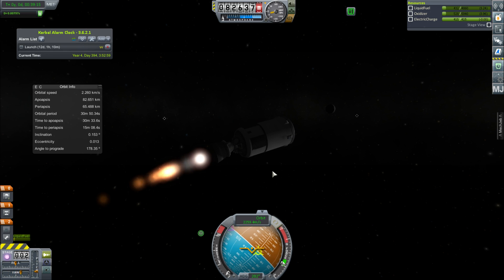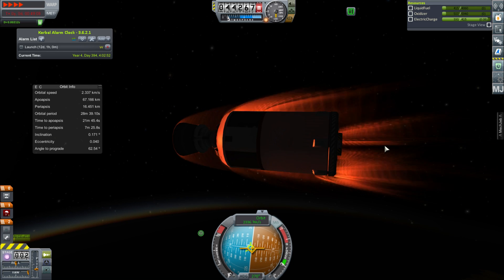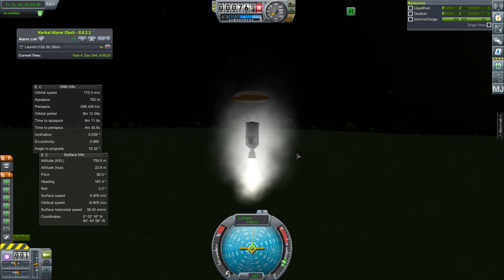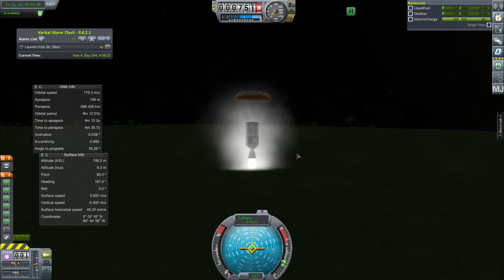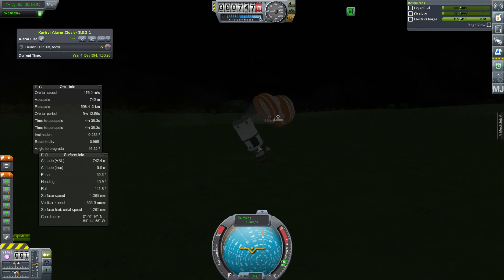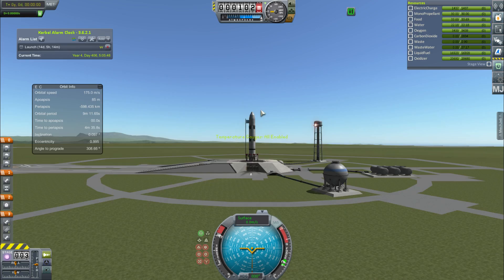We're going to deorbit the second stage, just watch it burn a little bit. This one lands much more nicely than the other one - it lands actually pretty close to the KSC, in the dark. We recover that and get lots of money back. Actually this one is further away from the KSC, but it doesn't hit the mountains, which is good.